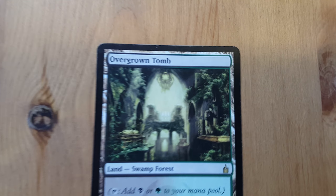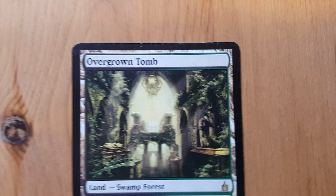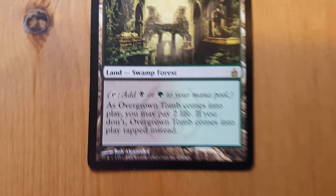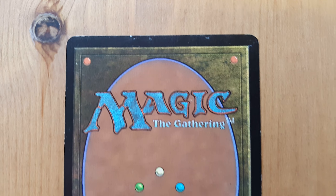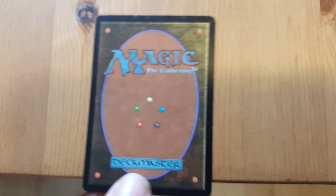All right, quick rundown — here's the Overgrown Tomb. You can see a little bit of wear on the top, not a lot. Coming down it looks pretty good the rest of the card. Flip this thing over — again the top has a little bit of wear on it, but good condition overall.